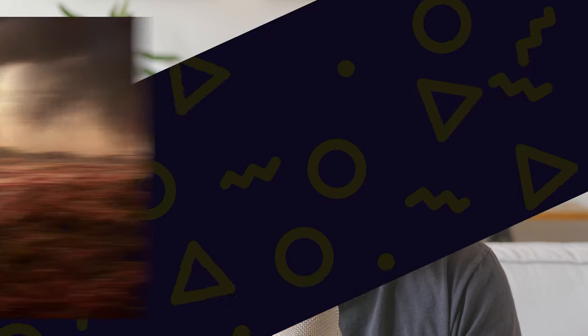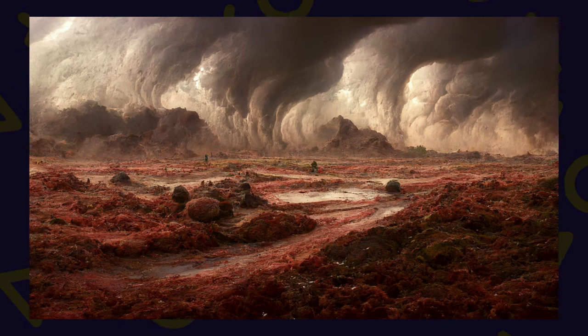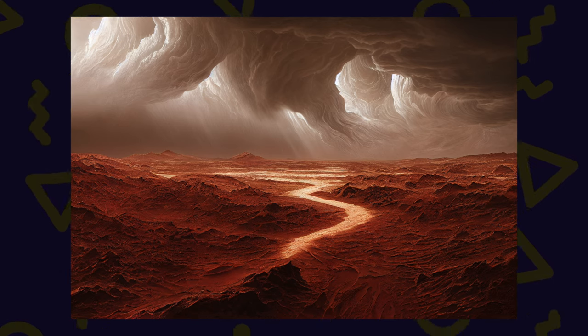But when we try the remaster feature on more predictable settings, the results we get back are great. Take this image as an example — it's supposed to portray a Martian landscape during a storm. It's an interesting image, but it's obvious that Mid Journey doesn't know exactly how to portray this alien landscape. But after running the remaster feature, here's what we get back. This one definitely looks more like a Martian landscape.